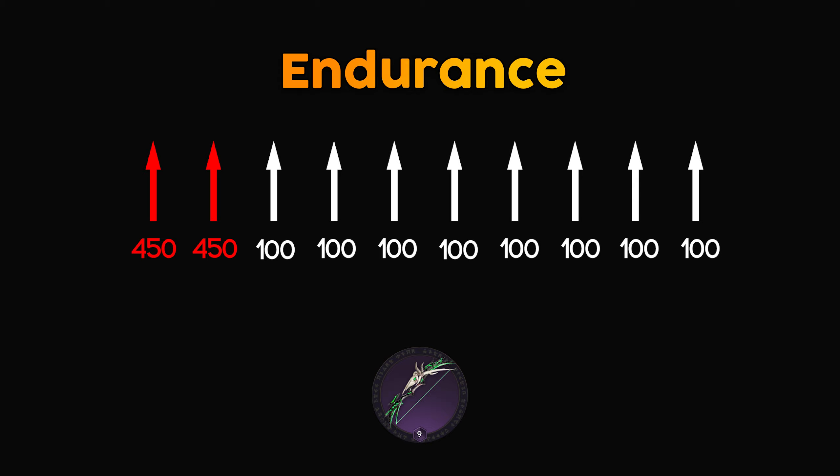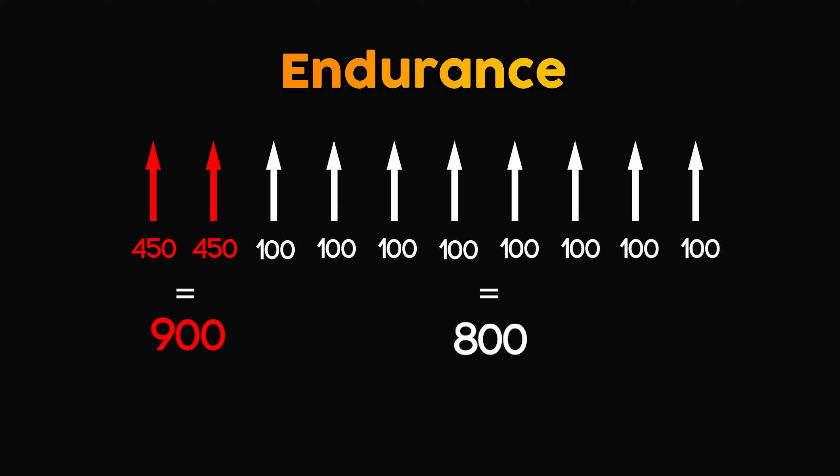The greater the difference between your endurance and the enemy's critical hit chance, the higher your chance of taking critical damage. Don't underestimate even a 20% chance reduction. For example, if the enemy lands 8 hits at 100 damage each, that totals 800. If they land 2 critical hits, that's 450 + 450 = 900. Thus, just 2 critical hits could result in damage equivalent to all the normal hits combined. With endurance, you effectively reduce the chances of critical hits, allowing yourself to take only 2 critical hits.